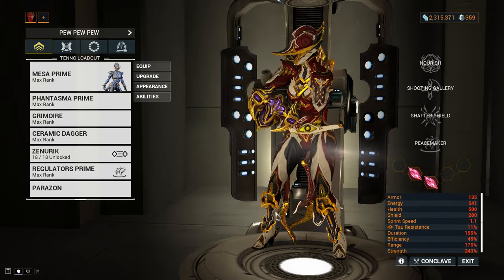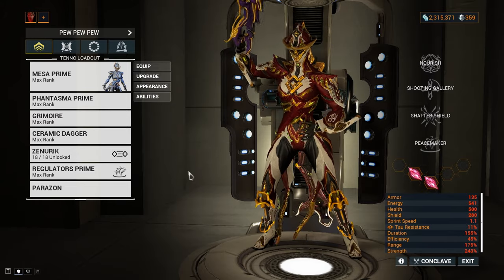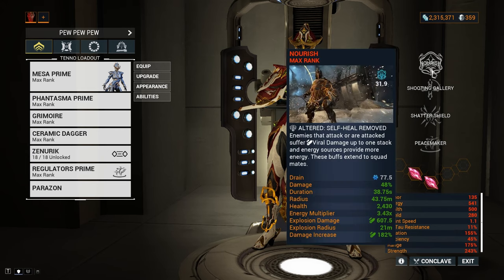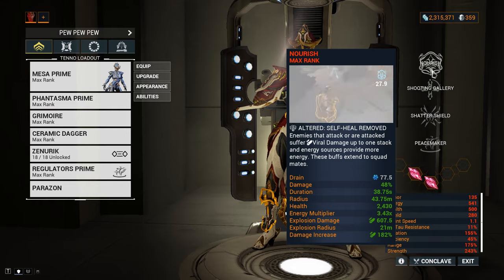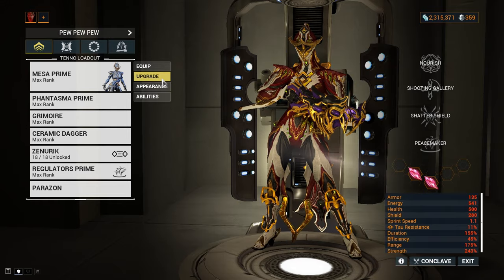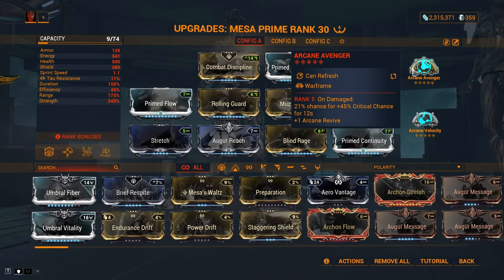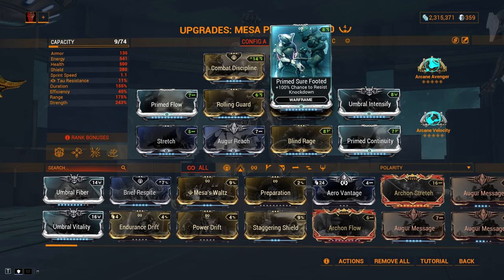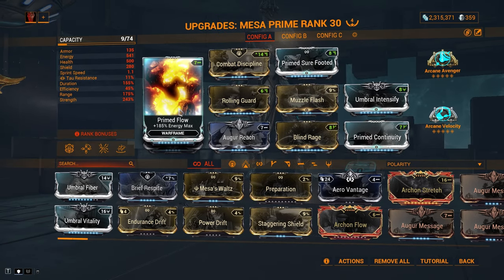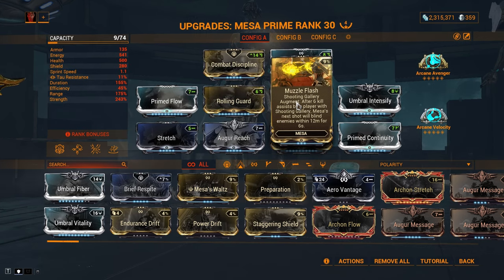Now to the building section. This build is not fully maxed — I have my 2 Tau Forged Shards, and my helminth will be Nourish, mainly for the Energy Multiplier and the priming from the Damage Retaliation. For my Mesa in the Aura, I have Combat Discipline to deal damage to myself to activate Arcane Avenger, to get free 45% flat critical chance increase to my Regulators. Prime Sure Footed for less knockdown time. Prime Flow for the large energy pool, to hold in guard for 3 seconds of vulnerability and status cleanse.